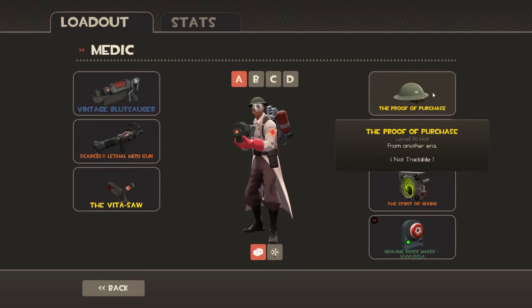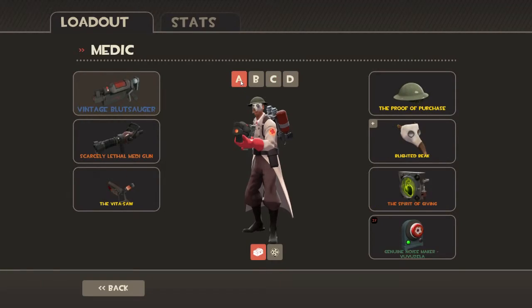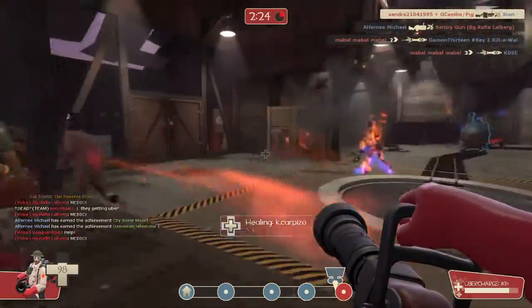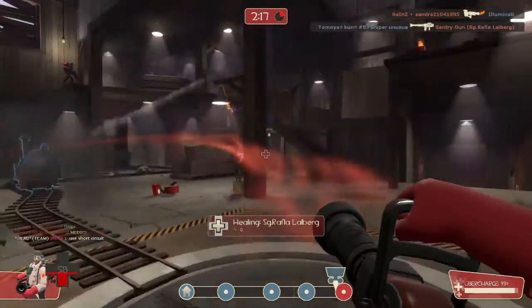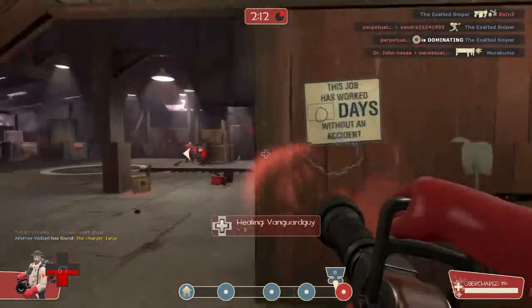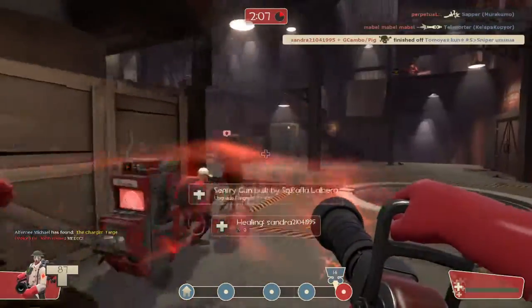I do like this hat. This is probably my favorite hat because it proves that I purchased the game before it went free to play. You usually find medics around the front line — mid line if that's the difference. So if you were on the other team you would see a medic in the background, healing as many people as possible usually, or hiding around corners. Depends on the player. But they heal people — that's what medics do.